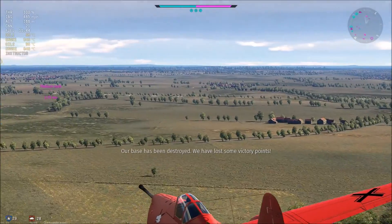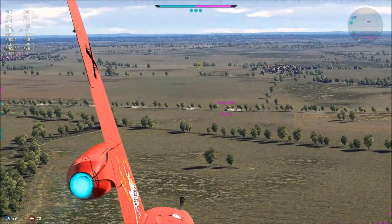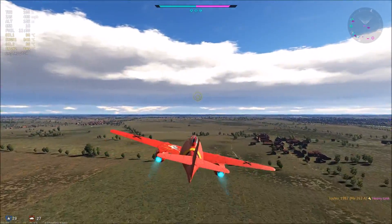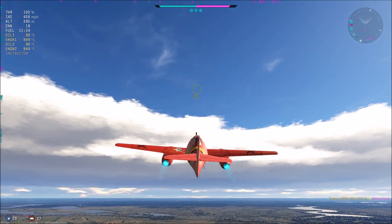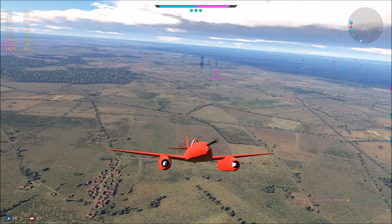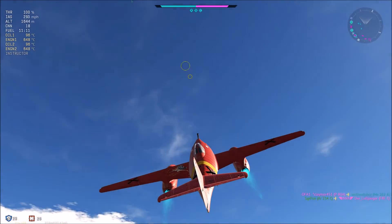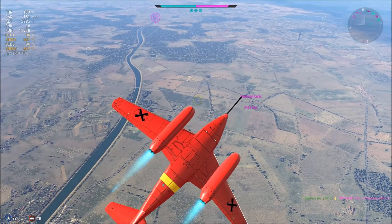But what if you could queue up for air RB ground strike? You can use your bombers, your ground attackers, whatever you want — but there's an enemy convoy, and if you take it out, you win. There's an allied convoy, and if they take it out, they win. The focus is no longer on wiping out all enemy aircraft — it's attack and defend to support ground troops. How would you keep fighters from turning that into their playground? Well, that's probably a question for another time, but I'd like to see it worked on.